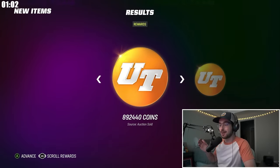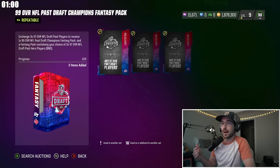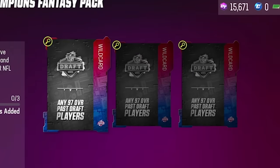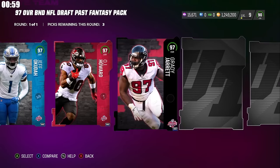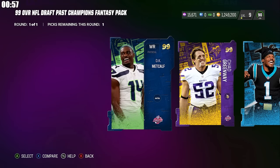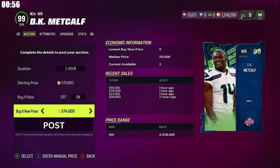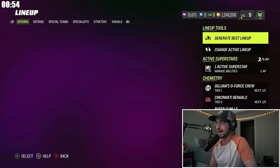I came back to see our million-coin card had sold. We've got a ton of coins and we're already at 90 overall — time to start buying players. We're going to build a 99 overall NFL Draft Champions pack and sell back the main cards, getting three free 97 overalls. We dropped over 600,000 coins on three players — a cornerback, tight end, and right outside linebacker — then pulled DK Metcalf, who we sold back for almost 600,000 coins, way offsetting the cost. With all three in the lineup, our team is at a 92 overall.